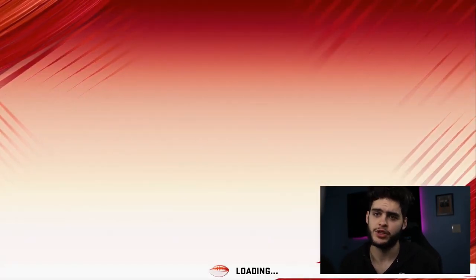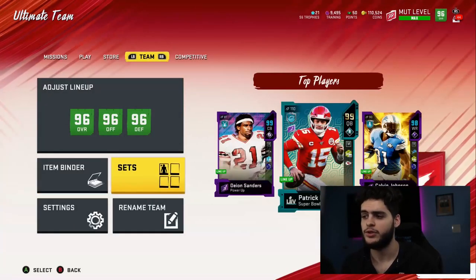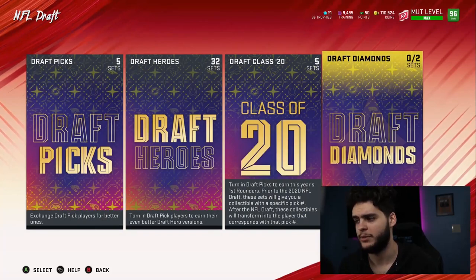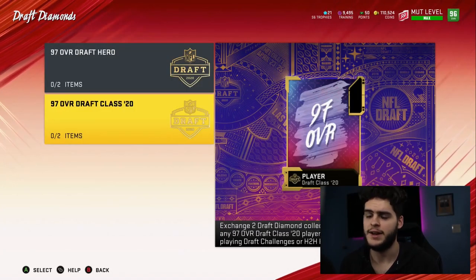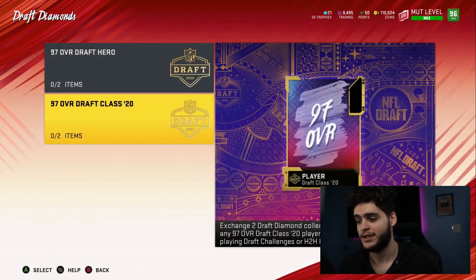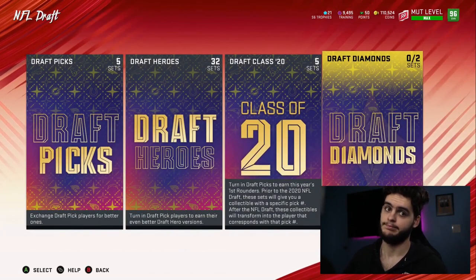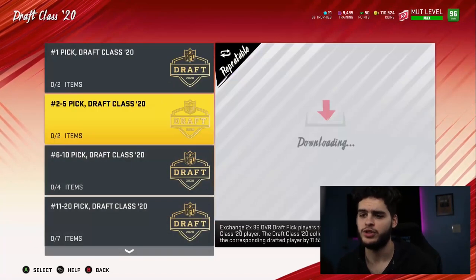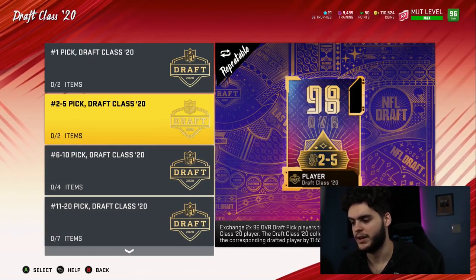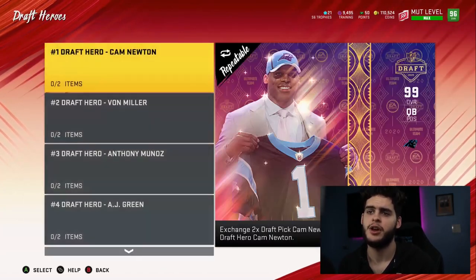Let me show you in the sets how this all works. Go to sets, then NFL Draft, then draft diamond sets. You have two options: a 97 draft hero set and a 97 overall draft class hero set. Put your diamonds in and you get a fantasy pack — you choose any 97 draft class player. For the draft class 2020 set, you're guaranteed a 98 overall, and it will transform by 11:59 p.m. on April 23rd — the night of the draft.